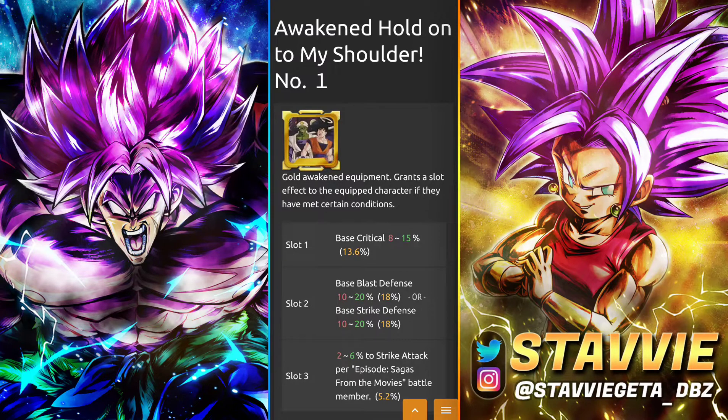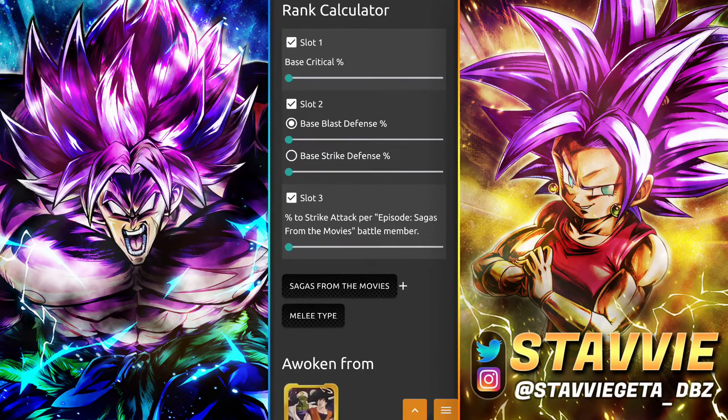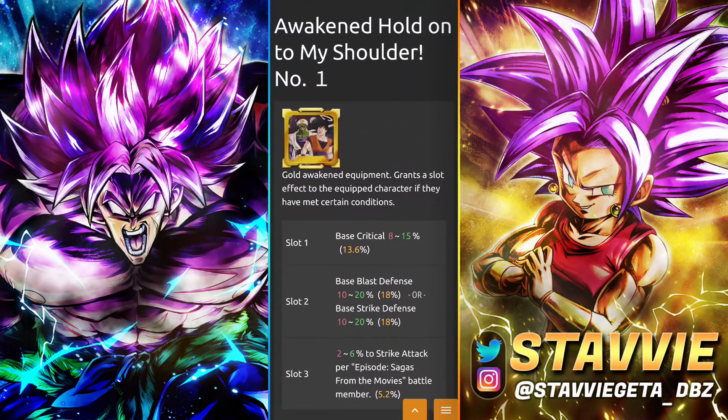Next up, we have another one you can get with the equipment medals — 'Hold onto My Shoulder.' You can go either the awakened or unawakened version; there's really not too astronomically high of a difference. You go from 12.5% to 15% base Critical with the awakening. The middle slot randomizes either Blast Defense or Strike Defense, going from 18% to 20%. The last slot gives a Pure Attack per Saga battle member — up to 6% awakened, 5% unawakened. This one is for Saga melee types, very solid equip either way.